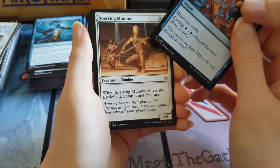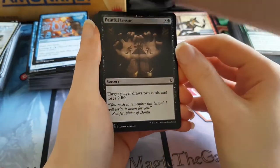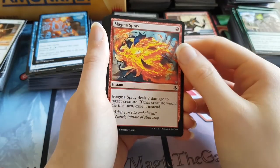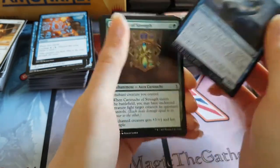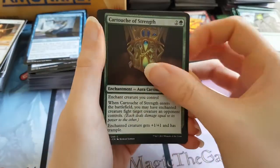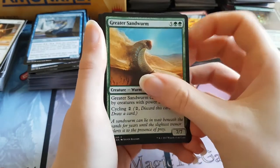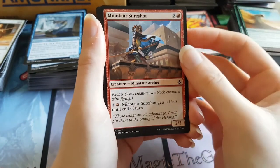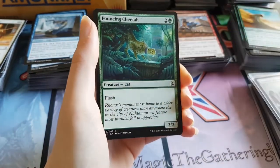Hieroglyphic Illumination. Sparring Mummy. A Painful Lesson. Magma Spray. Tarcrop Skirmisher. Cartouche of Strength — seem to be getting a lot of those. Greater Sandworm. Minotaur Shore Shot.